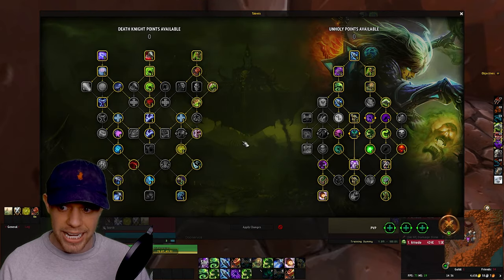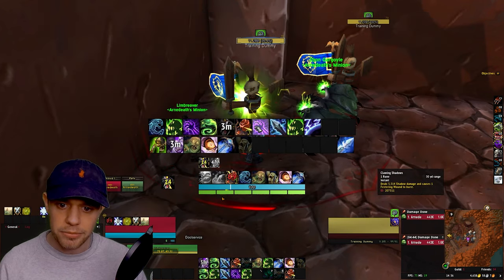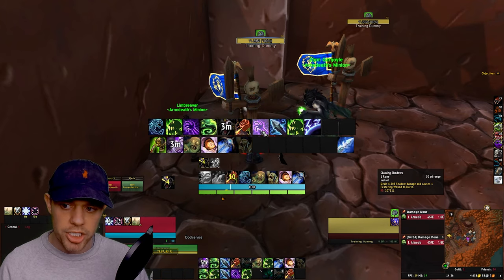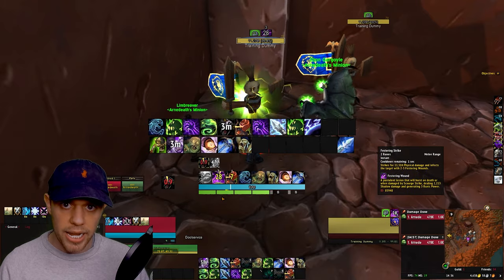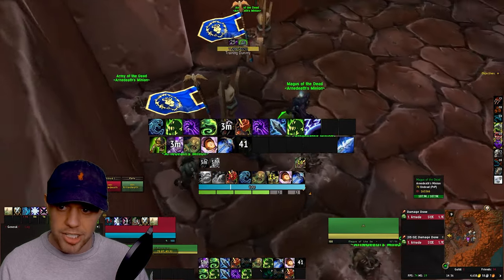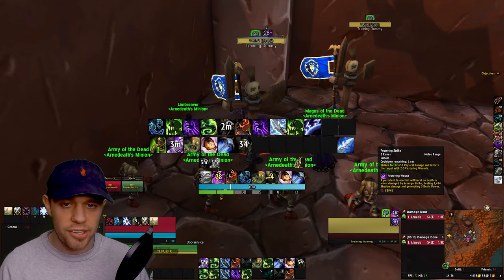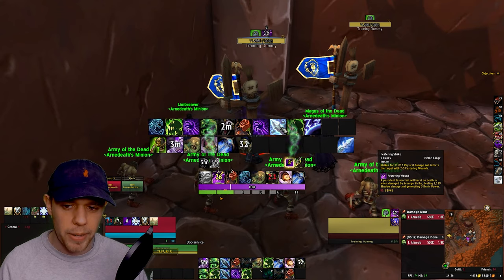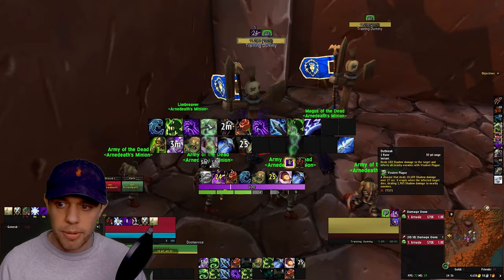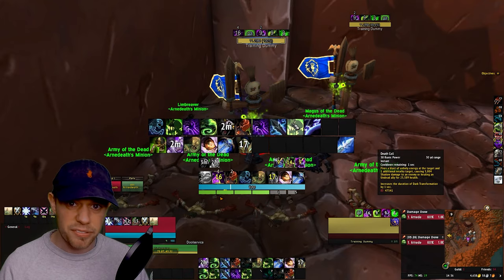You're going to want to stand in your Death and Decay because of the Unholy Ground talent, which increases your haste by 5% while you're standing in it. At this point in the rotation we're going to use Clawing Shadows when we have a Magus up — so after using Apocalypse and getting a Magus of the Dead. Then we're going to use Festering Strike, which is the backbone of the spec, creating those Festering Wounds that Clawing Shadows bursts. And then use Death Coil as the remaining filler.